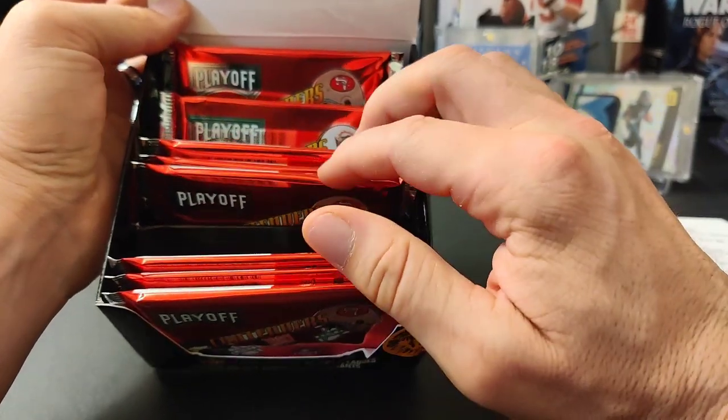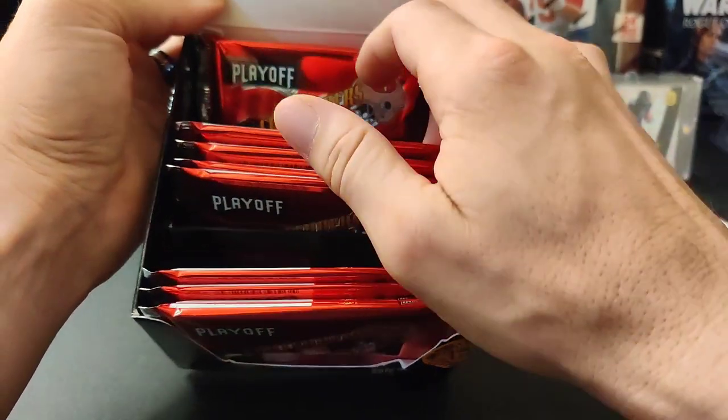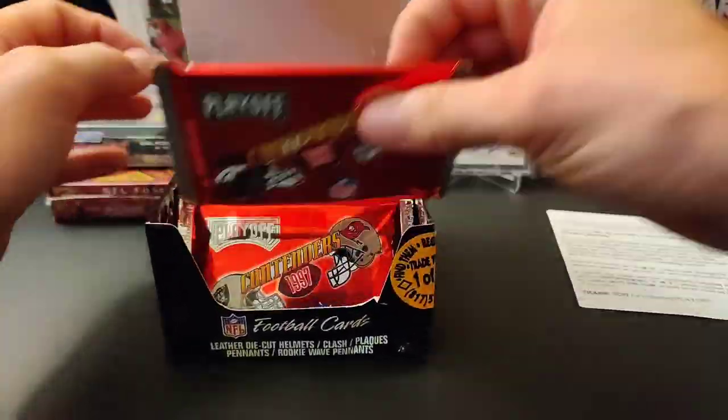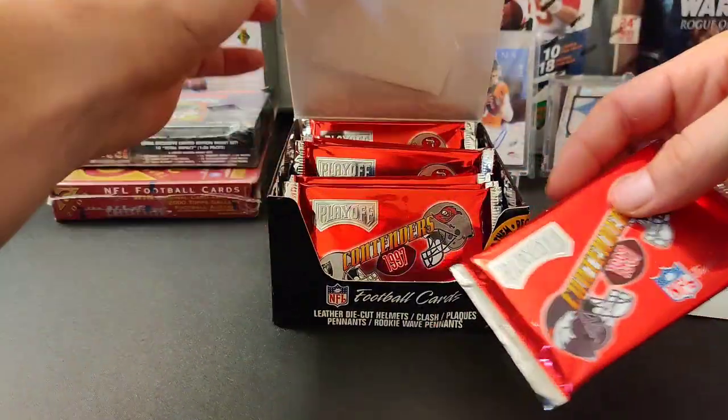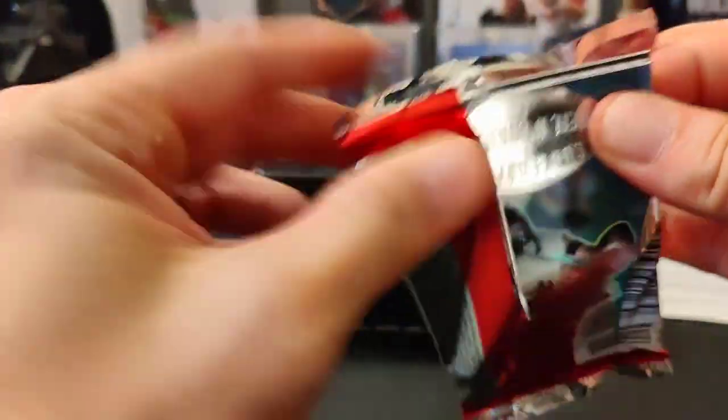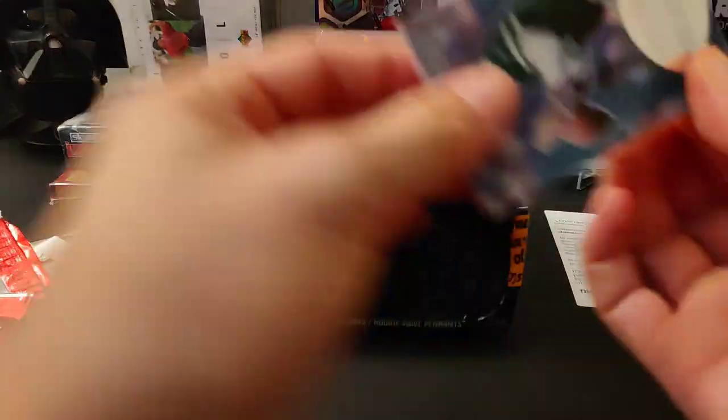So we got one, two, three, four, five, six, seven, eight, nine, ten, eleven, twelve packs in this box. We'll just start from the very front and work our way to the back. There are the odds on the back too. I have no idea what these cards look like or if they stick together, so let's see what we got here.